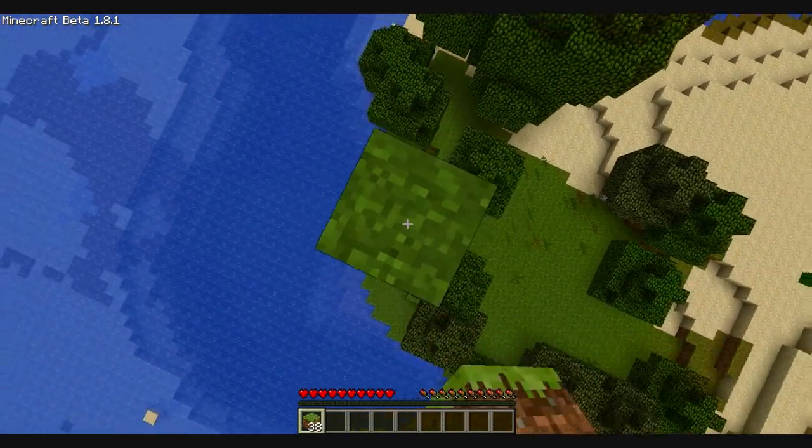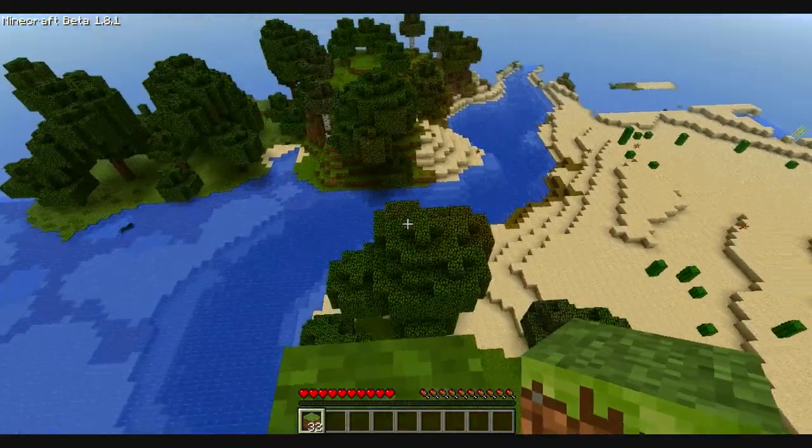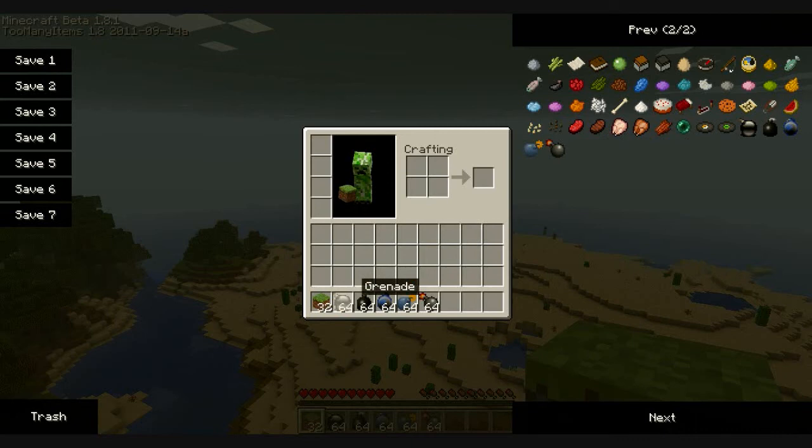Firstly let me build a little tower here just so I don't get hurt. Because one of the flaws with this mod is just that the grenades are a little too explosive. The range — they explode huge, I don't even know. So anyways, first of all, here what we have is the standard grenade.